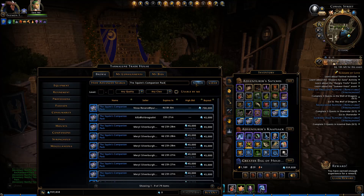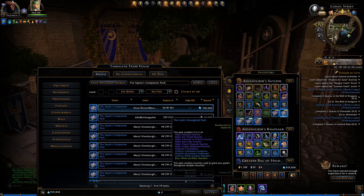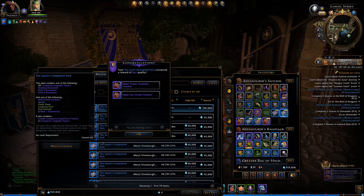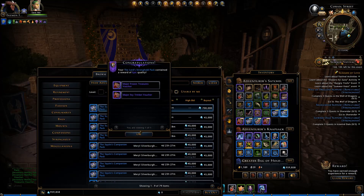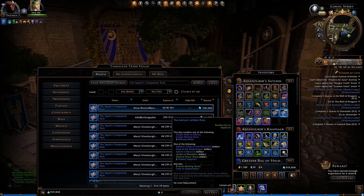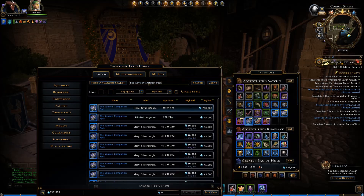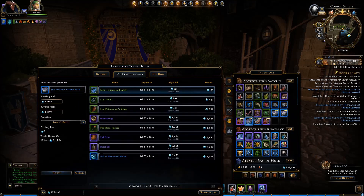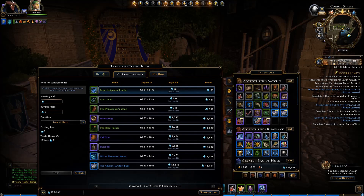Alright, let's look at the Lord's Stronghold Pack — and I accidentally opened it. I have a defective mouse right now. Well, I don't know how much that would have been worth and I'm not going to look it up. I got some nice beautiful vouchers — I'll give them to my guild. How about the Advisor's Artifact Pack? What's that going for right now? A whopping 12,000. You know what? I'm just going to sell that. Don't really want it, don't really need it — it'll just take up inventory space.